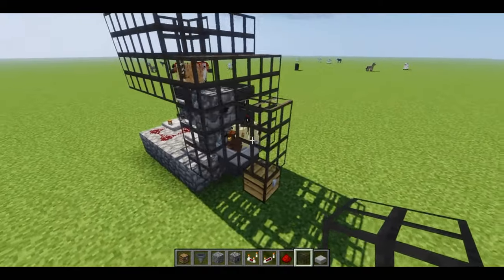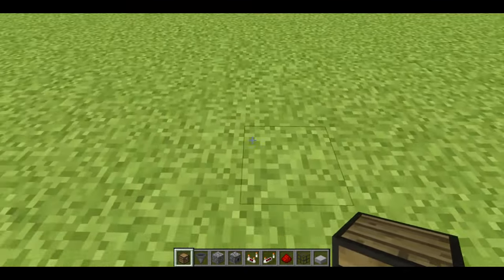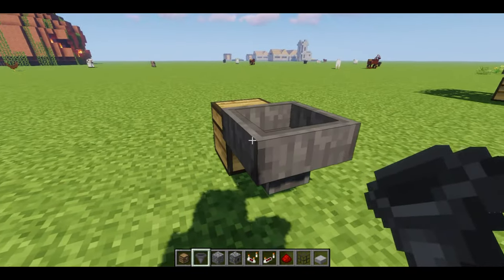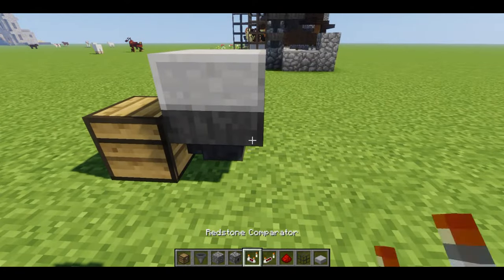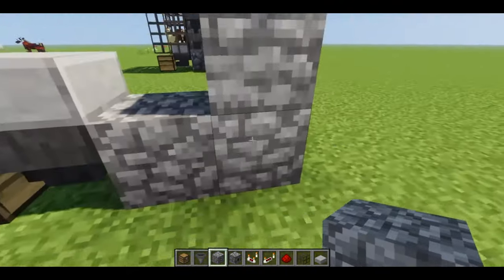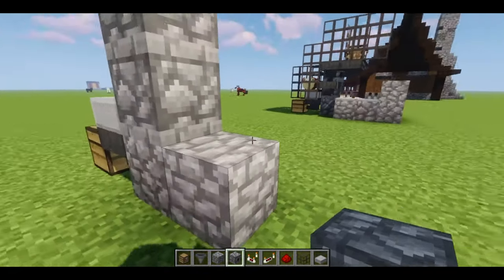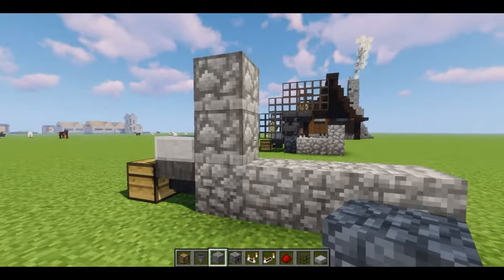Now to get started, we are going to put down a chest right there, and from that chest I'm going to put this hopper into the back of it. From there I'm going to take this slab and put it on top. Now I'm going to place this cobblestone and add these placer stones up here so we can add our dispensers just like this.